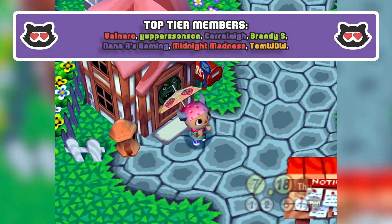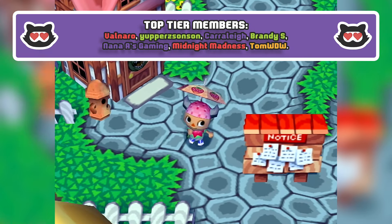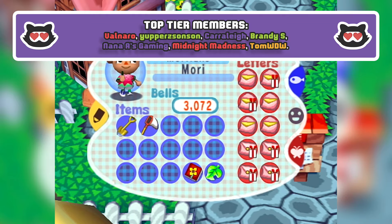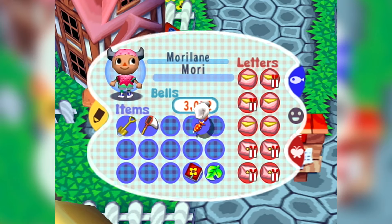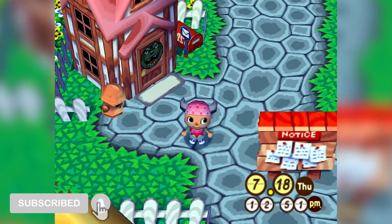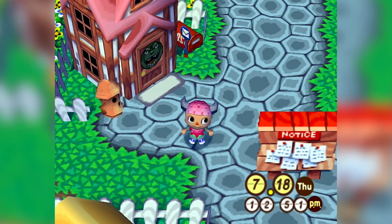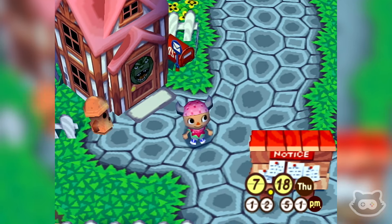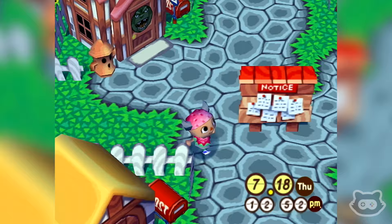Hey everyone, welcome back to another let's play of Animal Crossing on GameCube - Animal Crossing: Population Growing, as you probably know it. It's finally sunny so we can get rid of this. We've had a week full of rain, pretty much every day, but it is of course the end of the rainy season, so today looks like it is the official start of summer. No more rain, thankfully.